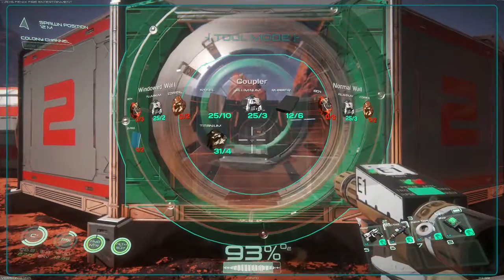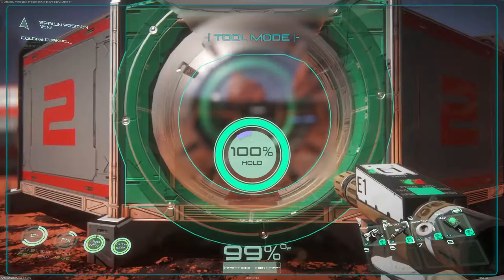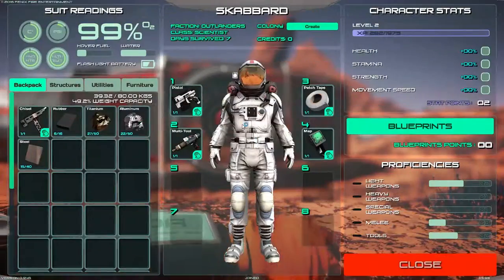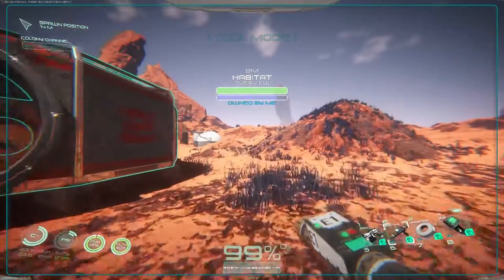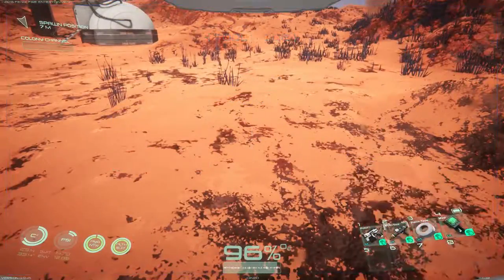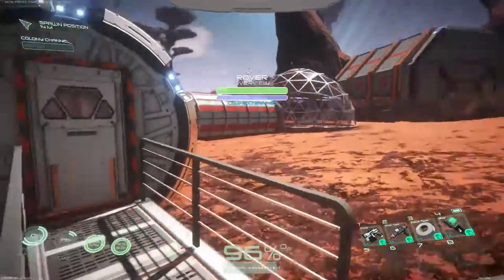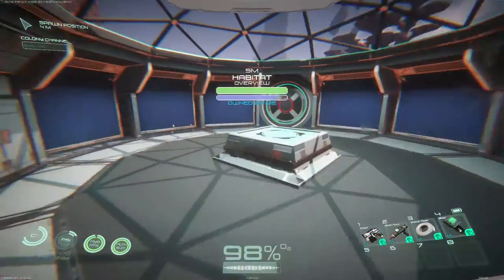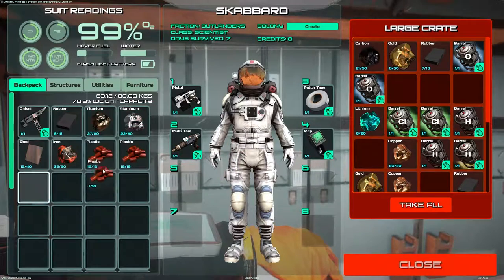We have titanium, aluminum, and steel. Let's grab the multi-tool and plop a coupler on here. Then let's do a hallway — it needs six iron and two plastic. Put that away, grab this, and let's go into the habitat where I have all my plastic stored.